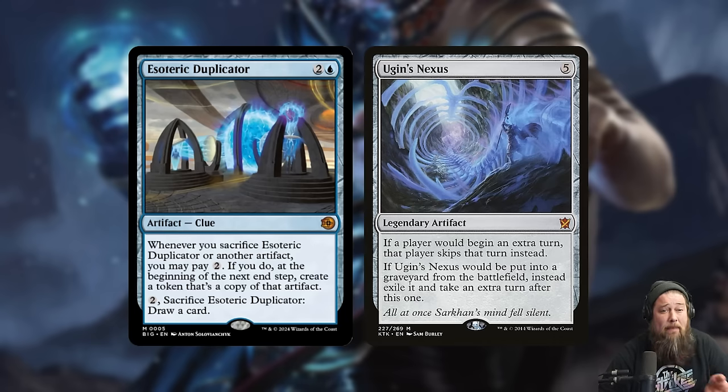Getting someone with Mindslaver once is fine and pretty devastating, but the full dream is the Mindslaver lock — controlling all your opponent's turns by looping it. In Modern you do this with Academy Ruins, but we don't have that on Arena. Esoteric Duplicator is the best option now: when you sacrifice your Mindslaver to control your opponent's next turn, you pay two and on your end step you get another Mindslaver. Keep doing this forever — it doesn't say non-token artifact, so even sacrificing the token Mindslaver lets you get another copy. You just control your opponent for the rest of the game.